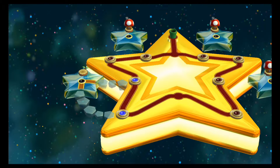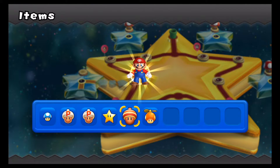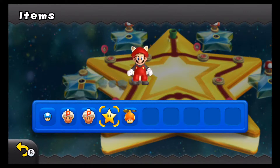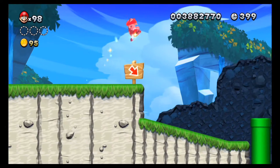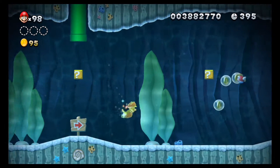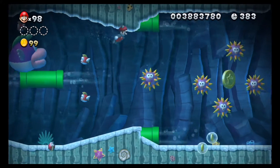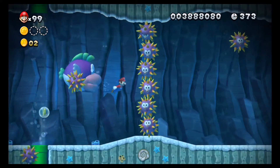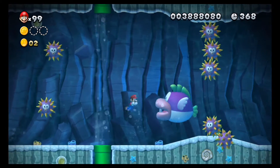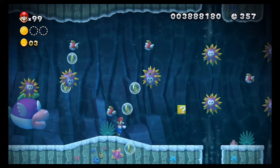We got swallowed — kind of like Monstro from Pinocchio. Let's do this again, using the Flying Squirrel power-up or actually the Starman. This level is quite literally the most tricky in Super Star Road so far. All you can do is swim for your life away from the Cheep Chomp, while avoiding urchins and different types of Cheep Cheaps. The Cheep Chomp is the worst enemy — if he eats you, you instantly die. Be very cautious.